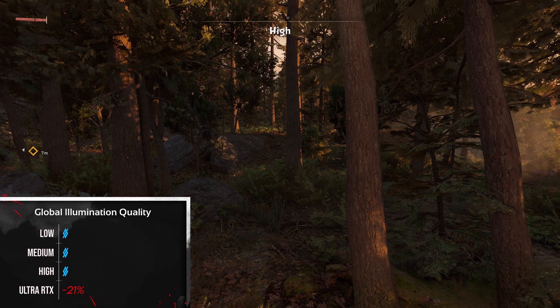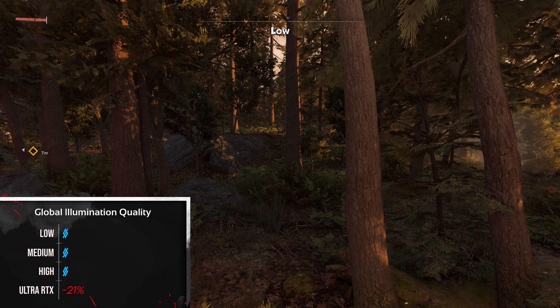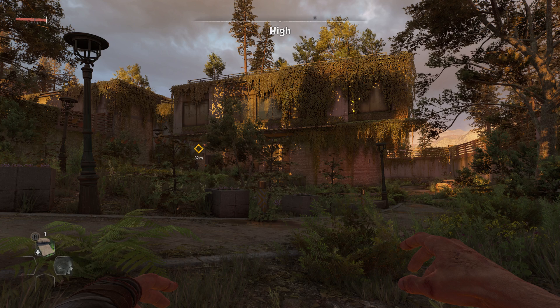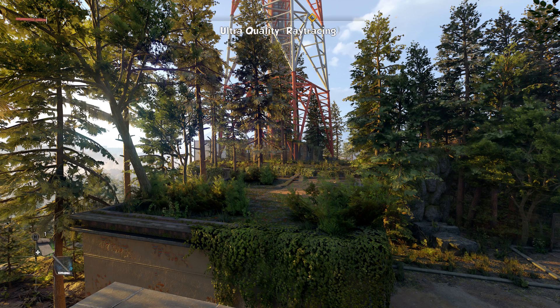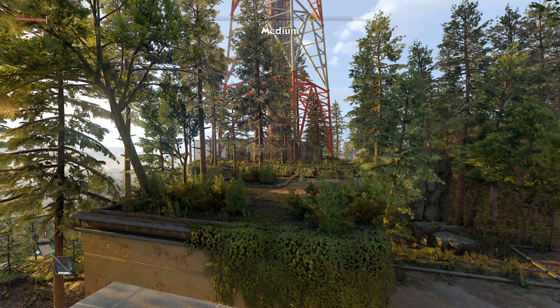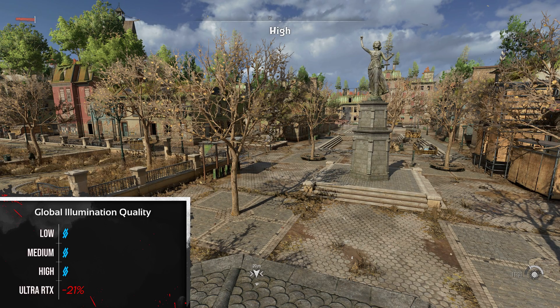Global illumination is another ray tracing frame gobbler. It completely changes the atmosphere in certain areas, but in others you can't see any difference except a single-digit FPS counter. There's no performance change between high and low, so just stick with high.